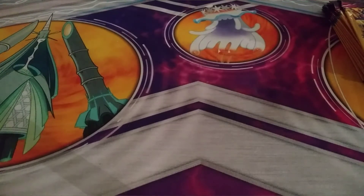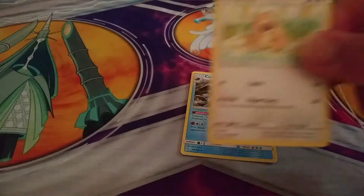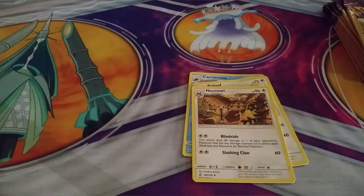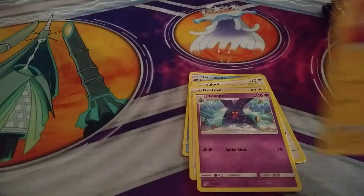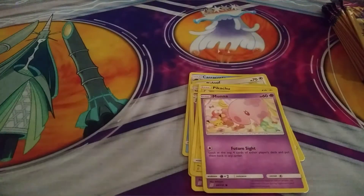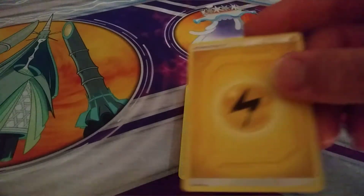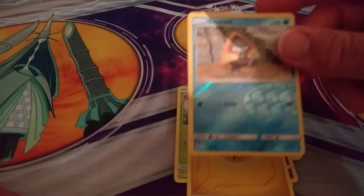Let's start off with these ones. We have Caracosta, we have Bidoof, we have Noctowl, Toxapex, we have Pikachu, Moona, Dweeble, an Energy card, and we have a Reverse Hollow Snorunt.